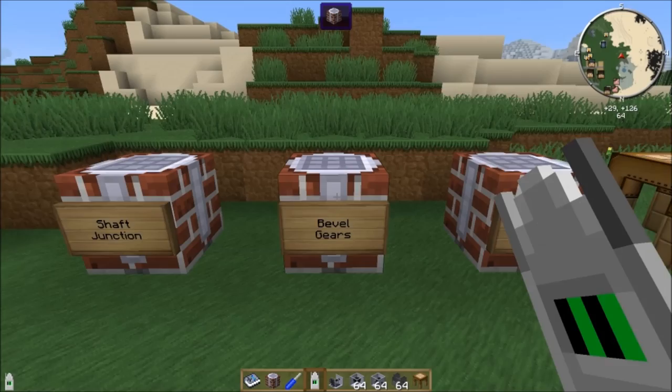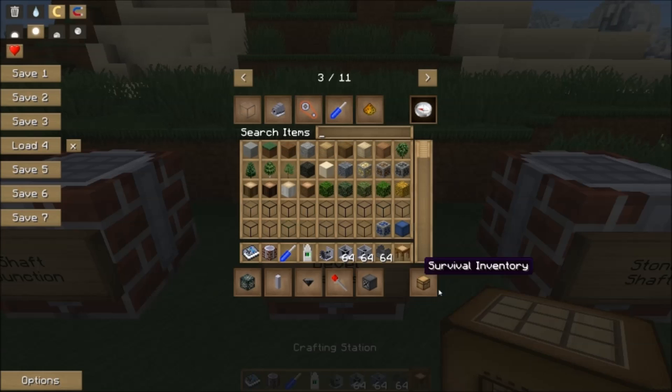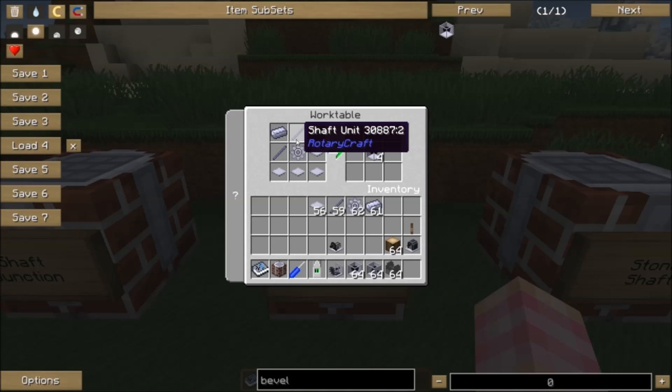Now we need to take the power from the steam engine and turn it to connect to this shaft — we do that with a bevel gear. Bevel gears are crafted in a work table: five base panels, one steel gear, two shaft units, and a steel ingot. That gets you four bevel gears. You'll notice it's much easier to go straight with shafts, so try to minimize turns whenever possible.